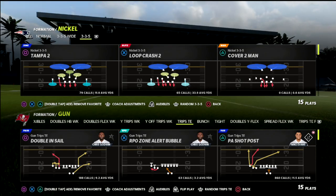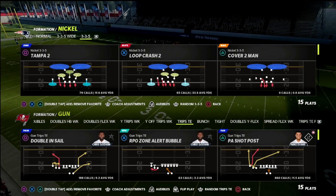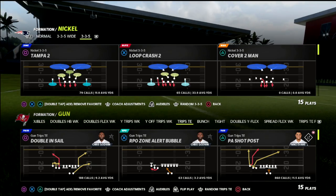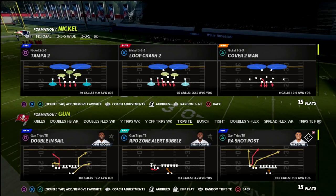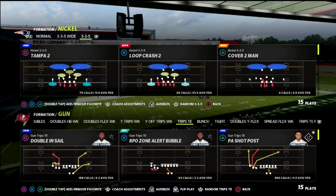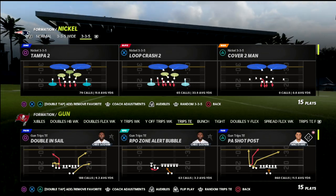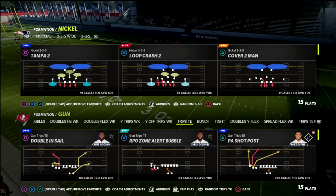Let's take a look at this concept out of trips tight end. We're talking today about PA shop post — a play I've had a love-hate relationship with this year, honestly because I'm not really that great at throwing wheel routes. That is, until I figured out a better way to catch them from a trips style set as opposed to a compression set, which is actually significantly better because the defense really can't stop these routes based on where they end up on the field.